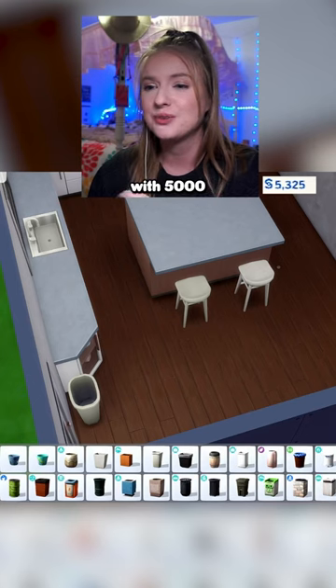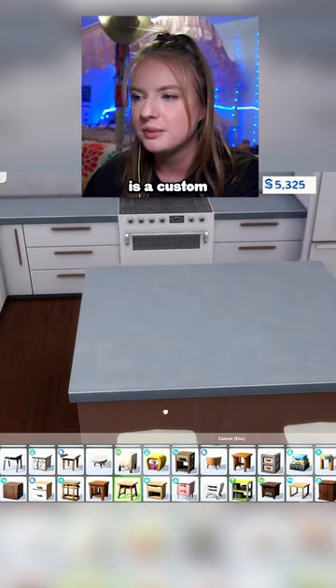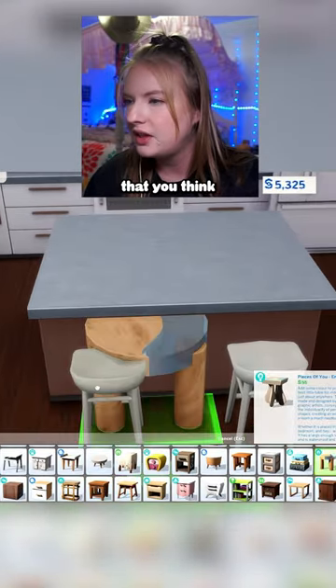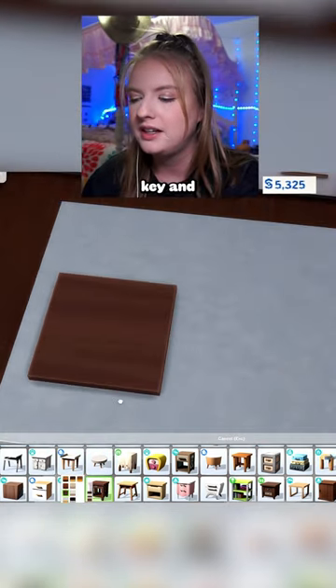I don't actually mind these, and that leaves us with 5,000 left to decorate. I think what could really spice up this kitchen is a custom cutting board. Find a side table that you think might look cool as a cutting board, and you want to raise it up with your nine key.